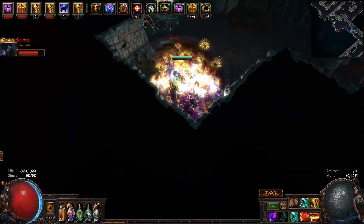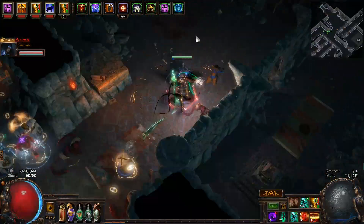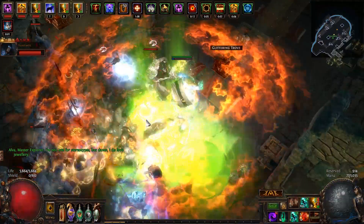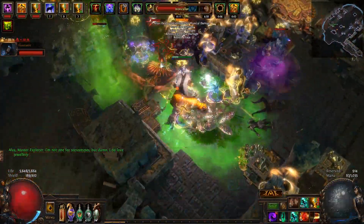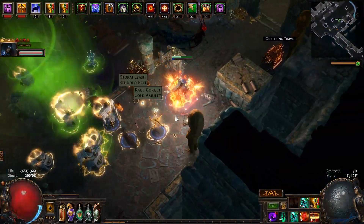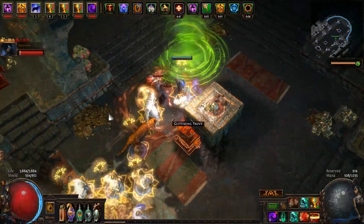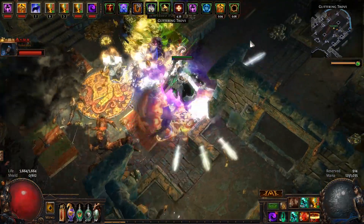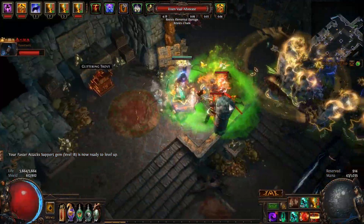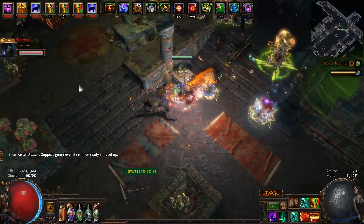Yeah, like a Vaal Orb just dropped. Interesting. Yo, maybe the poison stuff isn't so bad after all. It's kind of annoying especially when you don't have life regen. Oh my god, this is such a mess — it's such a small room and everybody's in the center. Yo, there are so many chests in this room. Oh, it's a level 3 room. Okay, time to open them up.